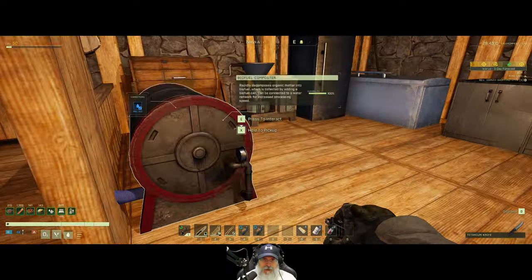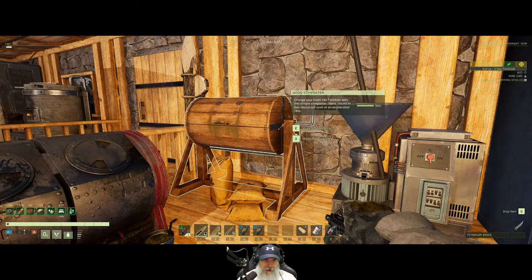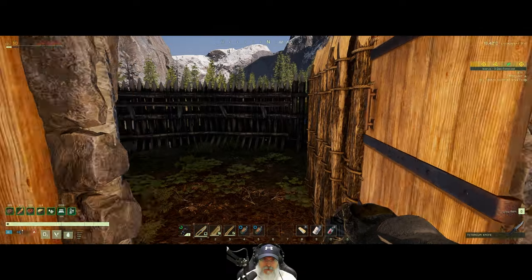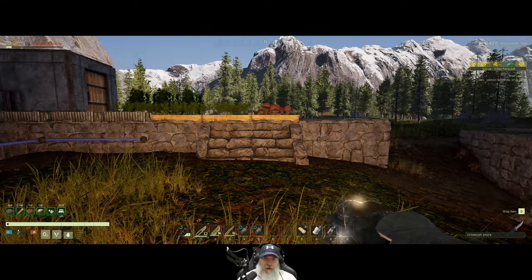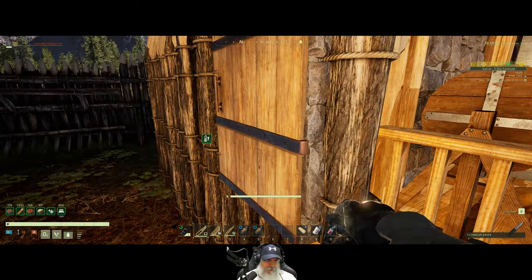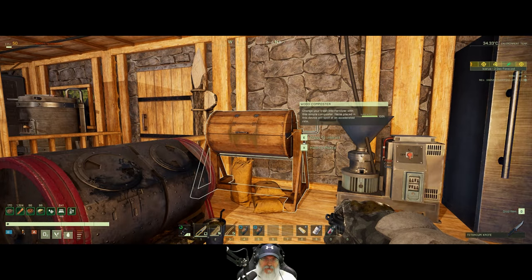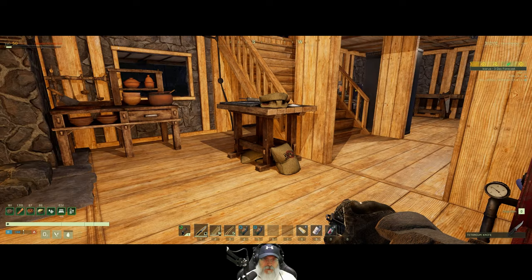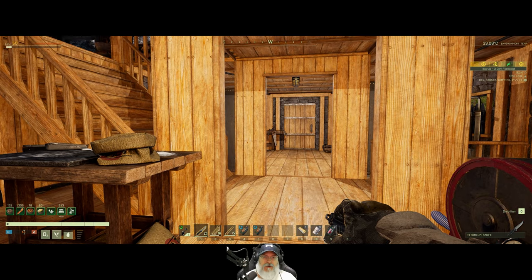I'm saving all of the basic fertilizers because we're going to make the advanced fertilizer once I get the chem bench made. I was going to put the chem bench here in the kitchen area, and I still might do that. There's actually three major structures left: the utility house, the barn, and the greenhouse. I don't want to make any more upgraded stations until we get our power situation sorted out.